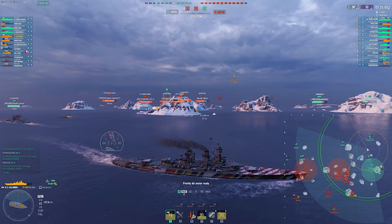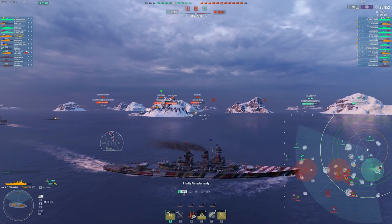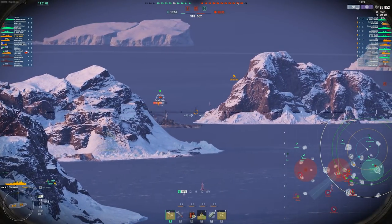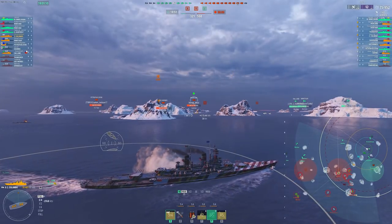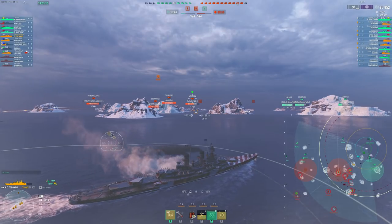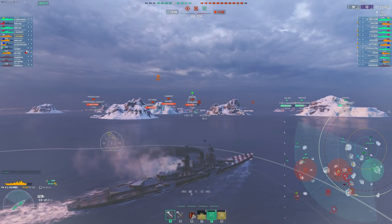Today we're taking a look at the Columbo again, and I want to talk really specifically about the smoke. I think this is what makes this ship work. The smoke is amazing — it is an incredibly powerful tool, especially on a battleship.